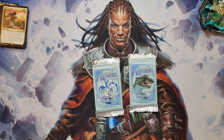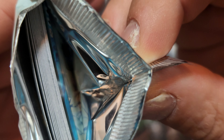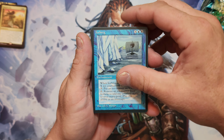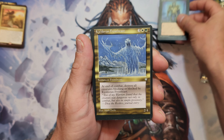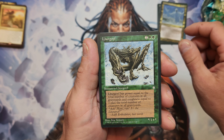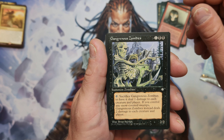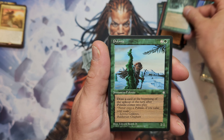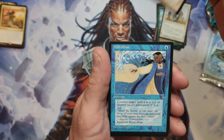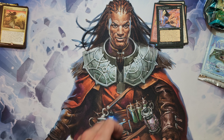Now we move on to the OG stuff - Ice Age! Hopefully we can get some good things out of here. Smell it - smells like vintage, smells like lacquer and cardboard. Iceberg, Knight of Stromgald, Keldoran Frostbeast, Lhurgoyf, Orcish Lumberjack, Errantry, Gangrenous Zombies - I remember those! Dire Wolves - I think the last time I opened a pack of these I was nine years old. Pike Knight, Shield Bearer, Prismatic Ward, Hydroblast, Goblin Ski Patrol, Incinerate - classic card - Cloak of Confusion. Pretty good!